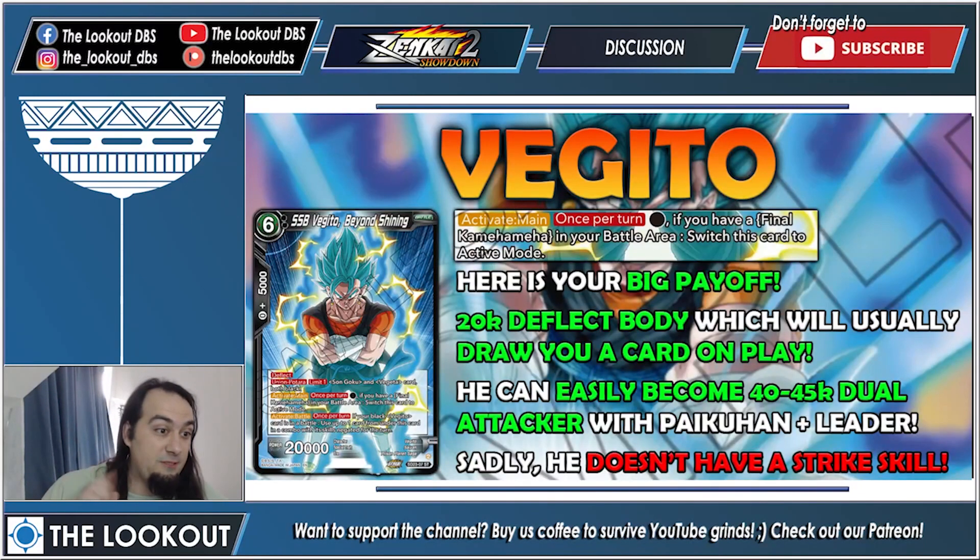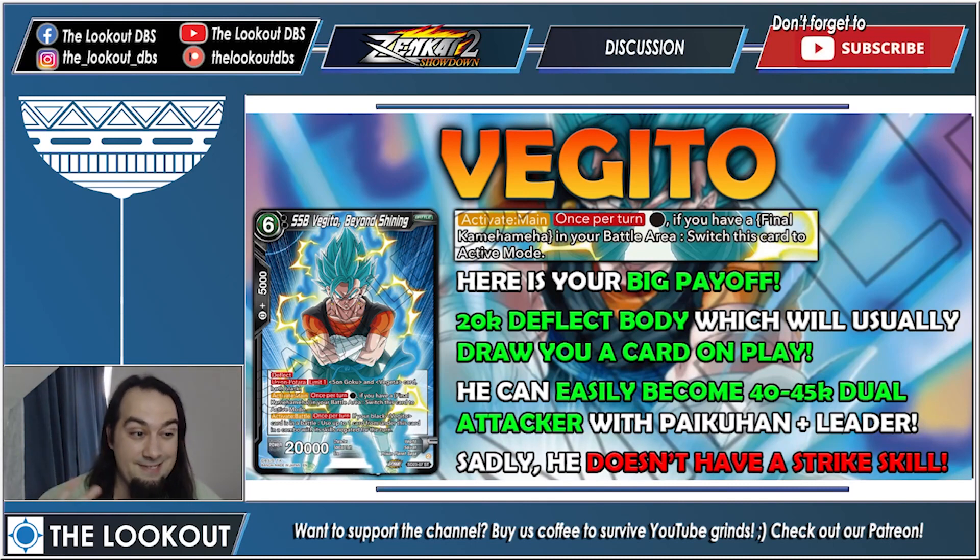We have three Vegeto cards to go over. The first one is your big payoff from the deck itself — a 20k deflect body which will usually draw a card on play because of your leader's ability. He can easily become 40-45k dual attacker with Paikuhan plus leader because of how buffs stack, but sadly he doesn't have a strike skill — he's dual attacker but single strike, so he deals just one damage.